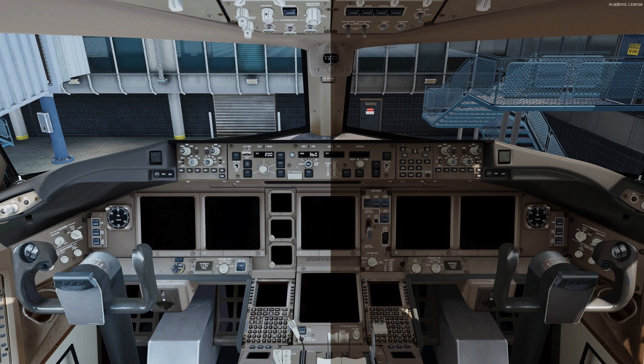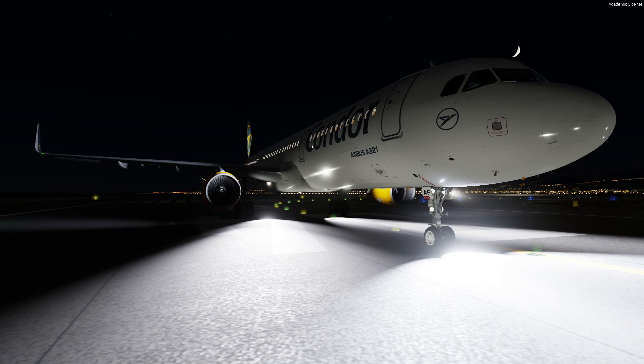Another thing that changes with Enhanced Atmospherics being switched on or off are the cockpit colors. Here we have a cold and dark cockpit of the PMDG 777 — on the left with the legacy cloud system (Enhanced Atmospherics disabled) and on the right with it enabled. There's a huge difference in how the colors are displayed. I believe the colors on the right are much more accurate to real Boeing cockpit colors. The difference is less pronounced in the 737 or Airbus cockpit, but it's certainly something to consider when choosing your weather system.